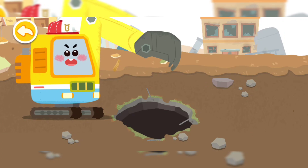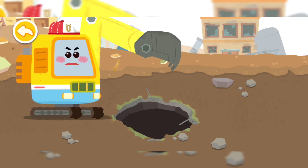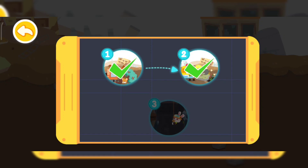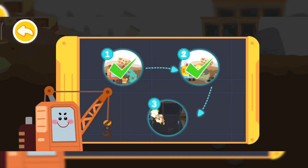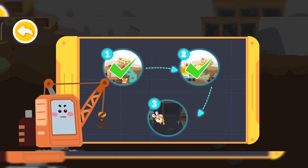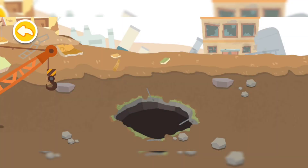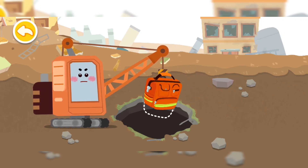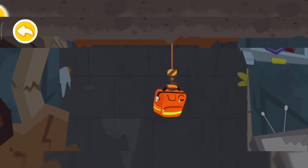The entrance is wide open. I'll leave the rest of the task to the crane. I am the crane and I can lift Momo out of the basement. Drag the equipment onto the lifting hook and drop it into the basement for Momo.